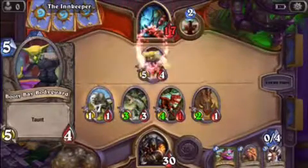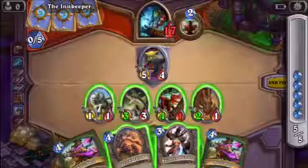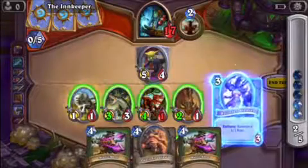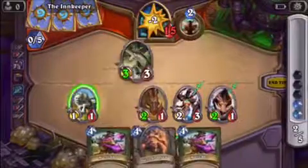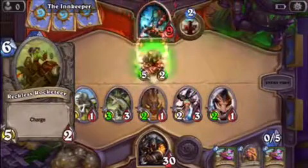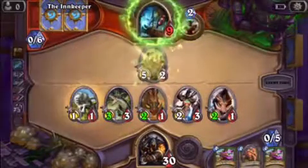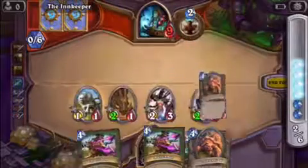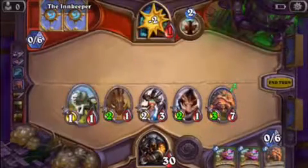We just took like 13 damage in 1 hit — it was great. We have 4 minions to attack, so we're dealing a lot of damage. We just got him down to 21 health in just 2 moves. He made a bad move — he should have gone for the most valuable targets. And now he's dead in 6 moves. He's a very bad player; we're going to play much better.